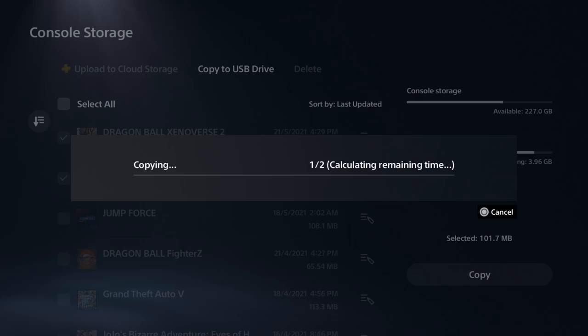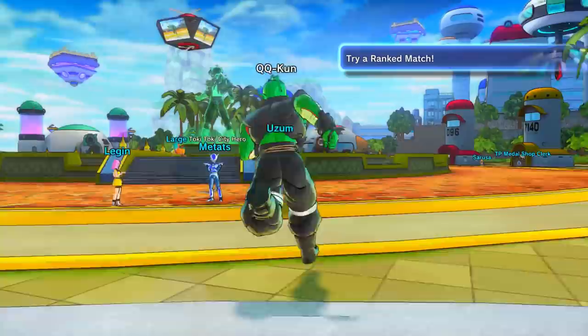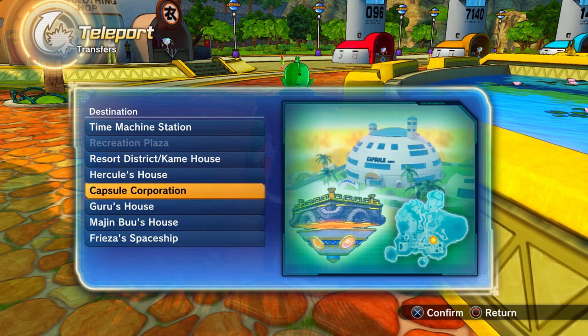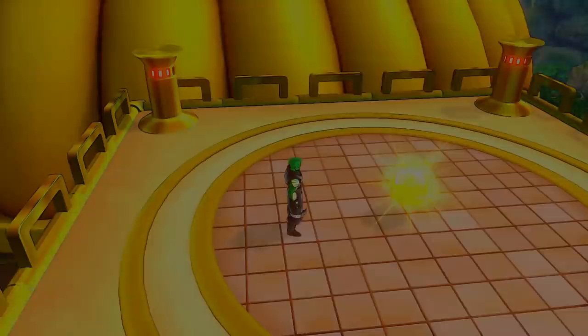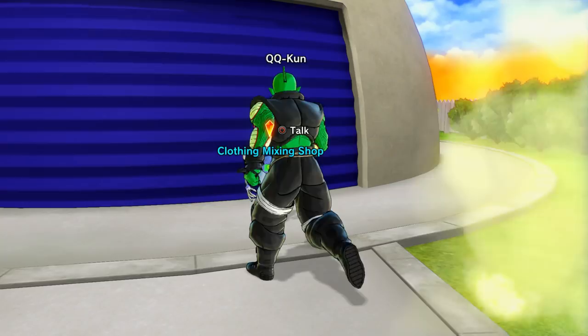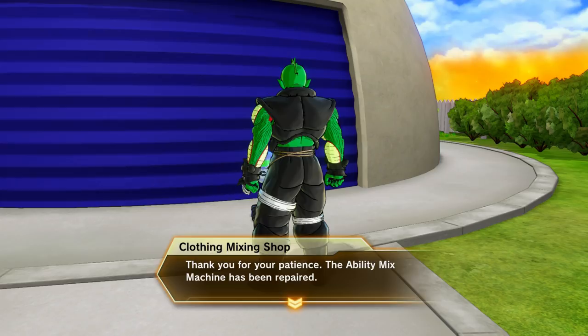We're back in Conton City. Just to recap: defeat Great Ape Vegeta in story mode, talk to the five twins, then go to Capsule Corporation. You won't be able to fly yet so keep that in mind. Go to the time miniature, talk to the character there, and then you have access to the clothing mixing shop.